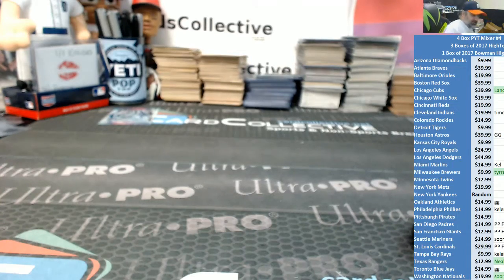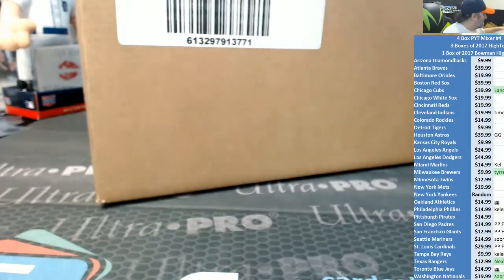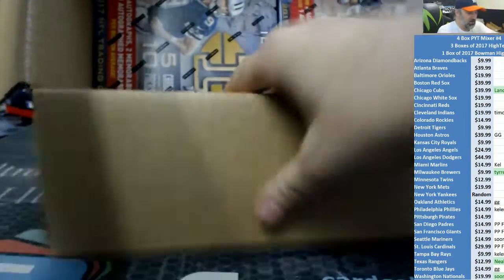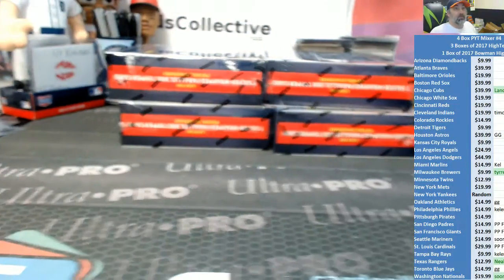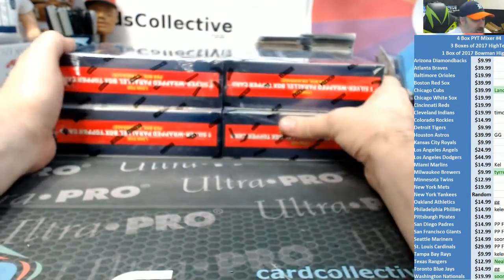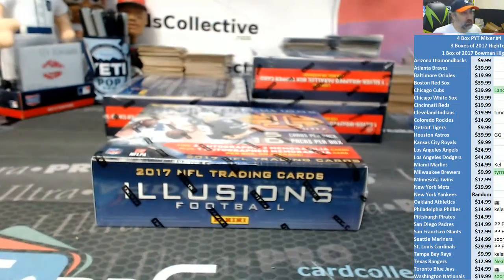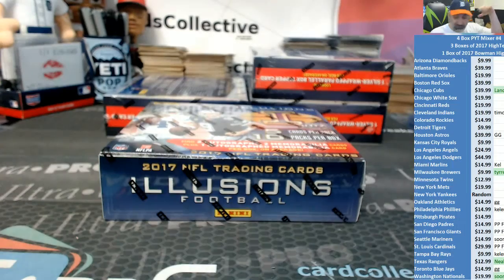Hey everybody, it's Kisby with CardCollective.net. We are about to break the final four boxes of this case of 2017 Illusions Football — 4 box eBay break number 2. The first four boxes did not have a break number. This is break number 2. Make sure the team you had won has either the number 2, meaning you have the teams in break 2, or no number, meaning you have the first four boxes.